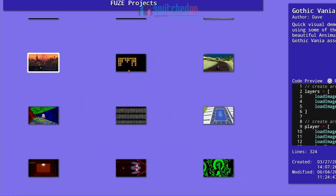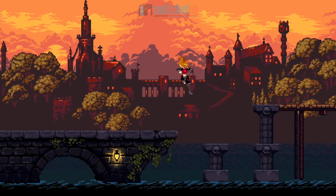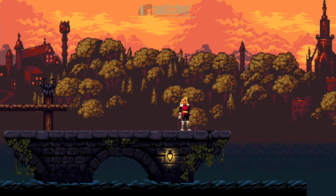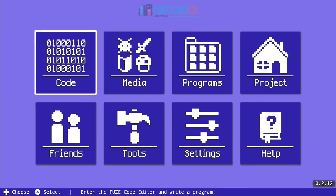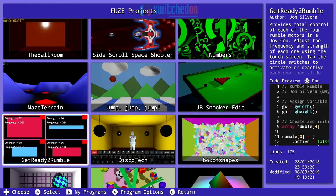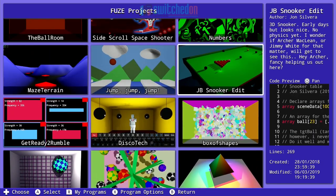There's a Gothicvania demo — it's got a nice jump-in and a nice slashing sword effect. Again, not a full game — you might look at it and think it's not very impressive, but it's a start. You can go in and edit any of these programs yourself, start mucking around with them. They really are just starting points — give you ideas. If you want to make something similar, you've got a good jumping off point.